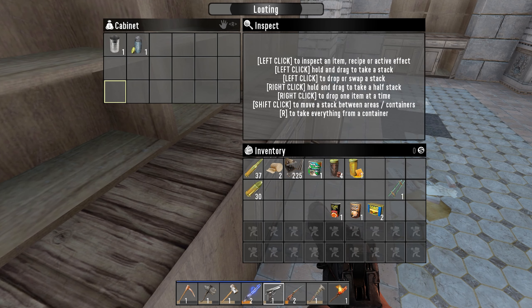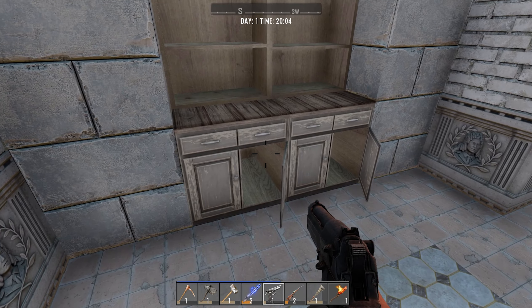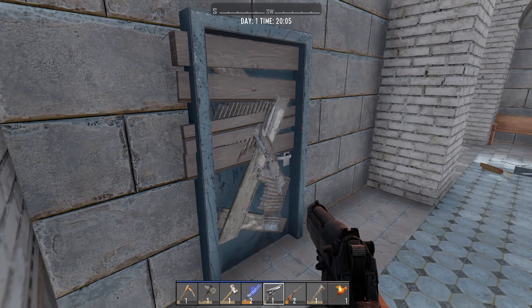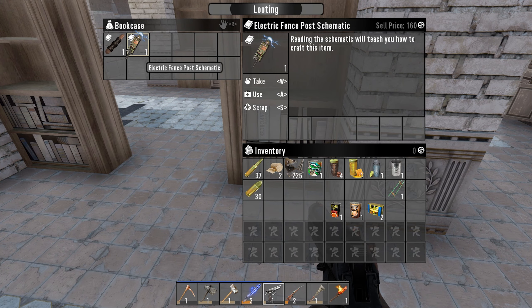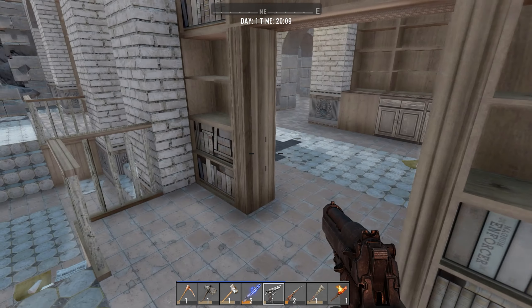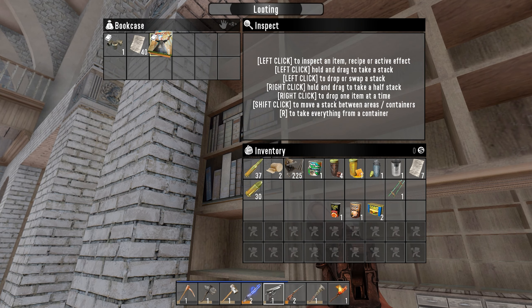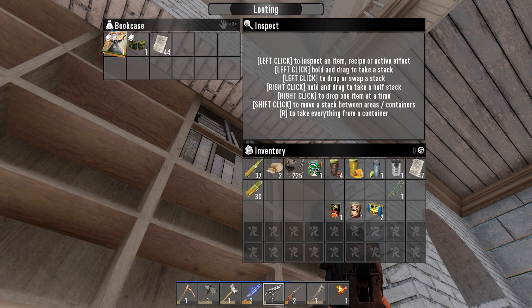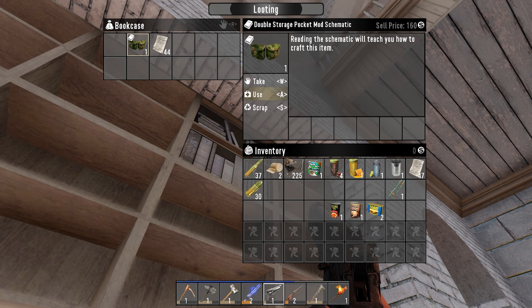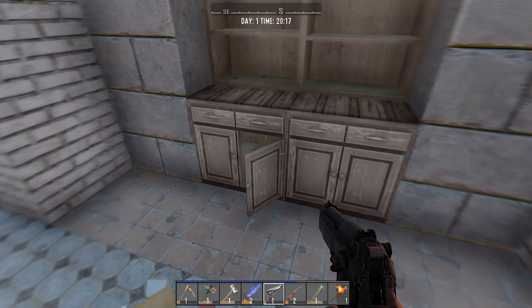There are cupboards everywhere, and there's a bookcase — I'll do that in a minute. There's a mop and a door. These are good for schematics. Each one of the bookcases can give you a schematic — steel spear. If you get the right ones you don't even need to learn the interactive crafting to build stuff, but they're much more rare. The books give you good bonuses, which is mostly what they're used for.